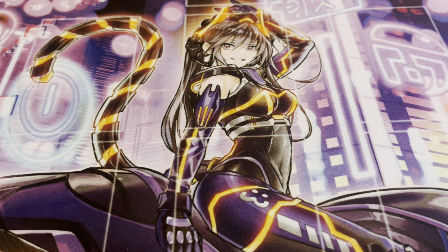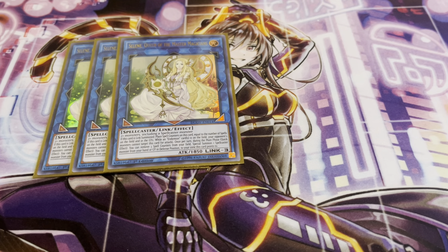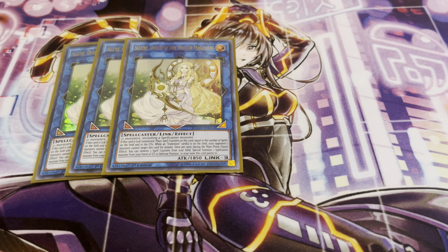Now for the Extra Deck. I'm actually running three copies of Selene. A lot of Pendulum decks running the Endymion package run this at three simply because it goes back to spell counters. Requires two or more monsters including a Spellcaster, so it's fairly generic. When this card is Link Summoned, it places spell counters equal to the number of spells on the field or in the grave — that's why Pendulum monsters are so good, because they count as spell cards. While an Endymion card is on the field, your opponent cannot target this card for attacks. Once per turn during the main phase as a quick effect, you can remove three spell counters from your field to special summon one Spellcaster from your hand or graveyard in defense mode to one of the zones it points to. Selene is just really good — it gives you more cards out and more spell counters.